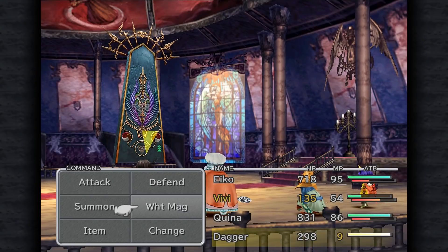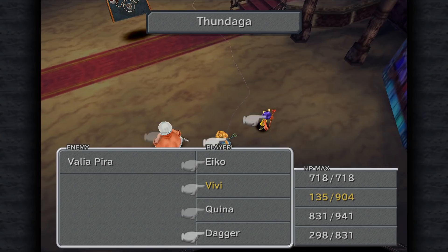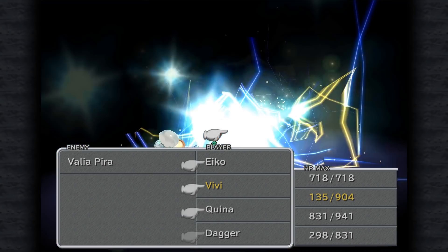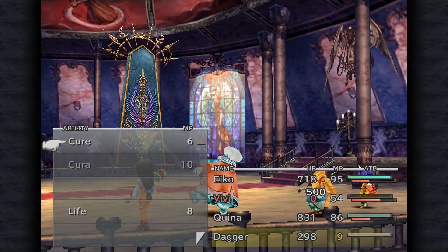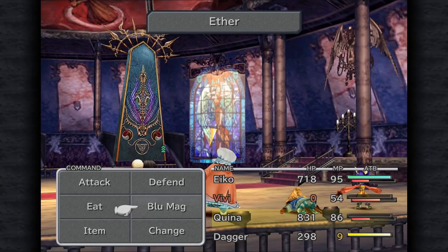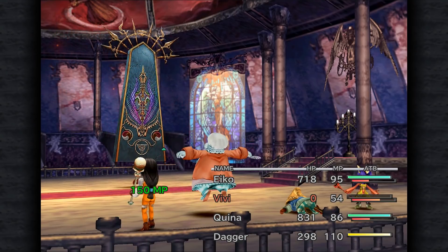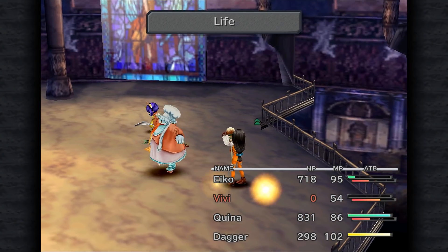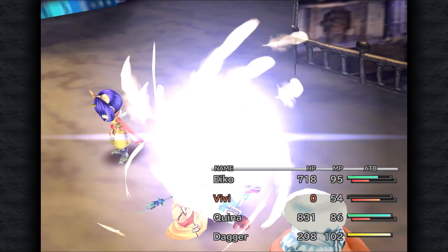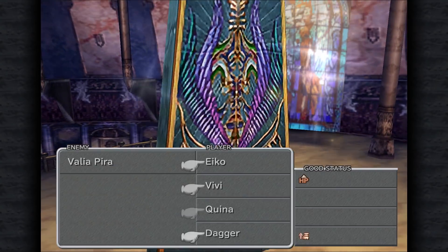It looks like depending on when this command comes out, BB could die here. Yeah, he got his command queued before mine. So even though Dagger is a little bit low on MP, we're just gonna have Kina do the spot healing while someone else throws an Aether onto Dagger. She'll get BB up, and since Kina's command is queued up right after.